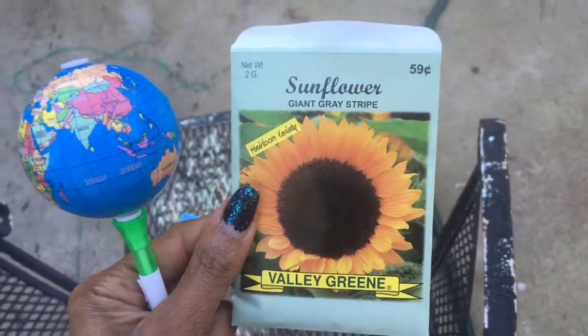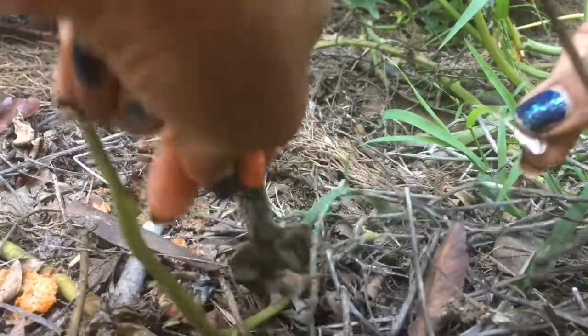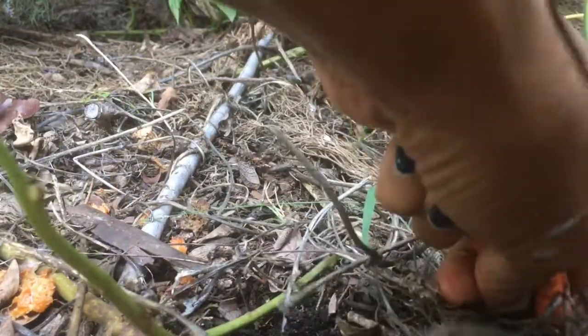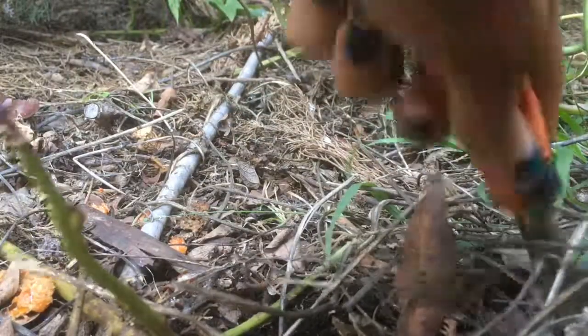The sunflowers will go where we had melons last year — gray stripe — and they need six inches in between them. It's going to be the corn bed, but around the corn bed will be the gray stripe. It says six inches, but I always plant half that, just in case somebody doesn't make it. I got this as a present and I really like it.